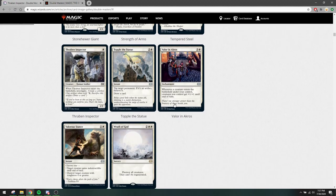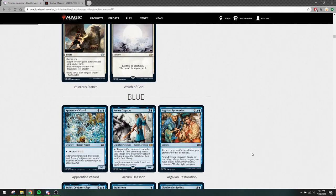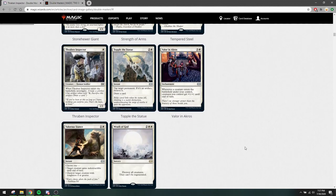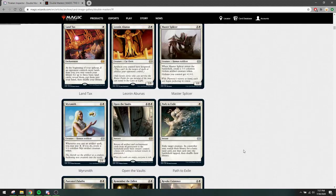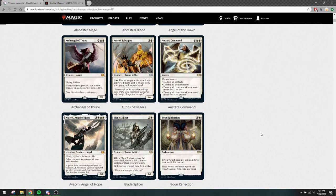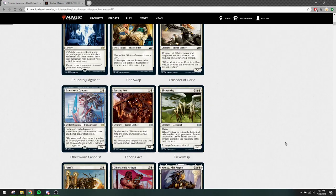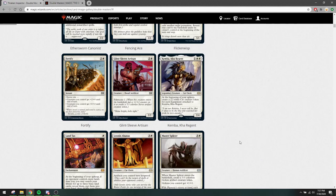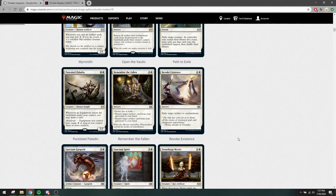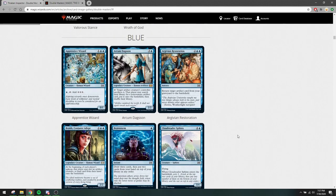Top of the Statue isn't played in our format either — it was common, I think, in War of the Spark. So that wraps up white. There wasn't anything of note except a couple of niche cards, maybe Ancestral Blade. I don't think any of these white cards are going to see a lot of play in Pauper, at least the new cards. Then let's go to blue.